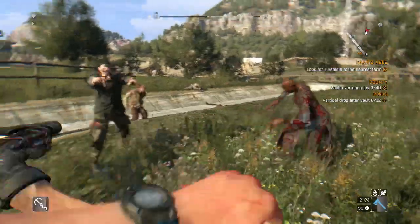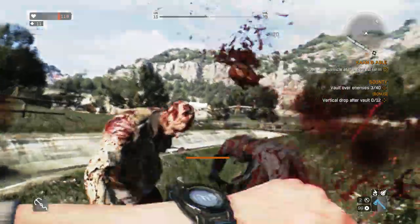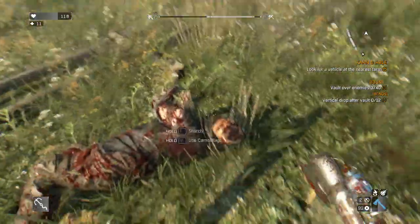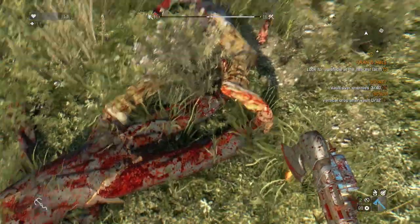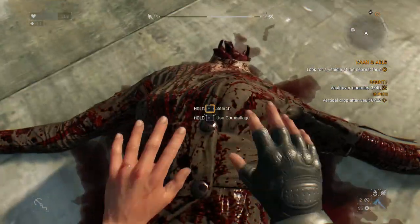Dying Light: The Following doesn't only add a new campaign but also two new skill trees. The Driver skill tree is the big change — it unlocks vehicles, so you can take advantage of fully upgradeable, fully modified vehicles. You can add flamethrowers, mine layers, roll cages, and just drive right through zombies. It's pretty neat.